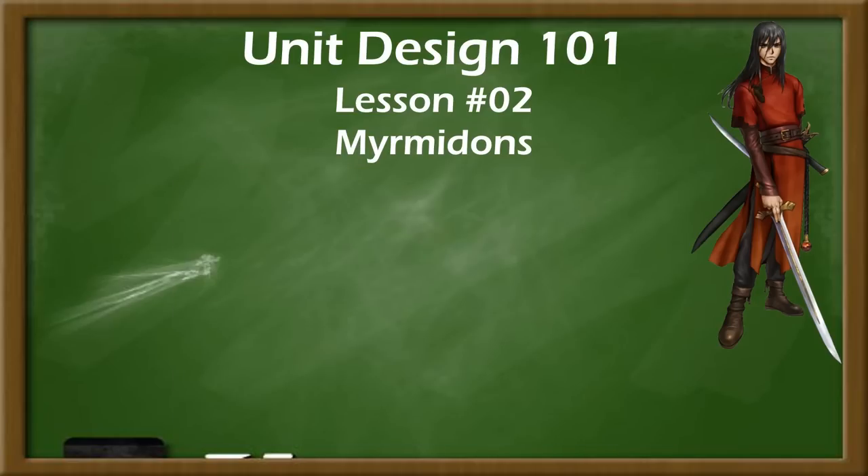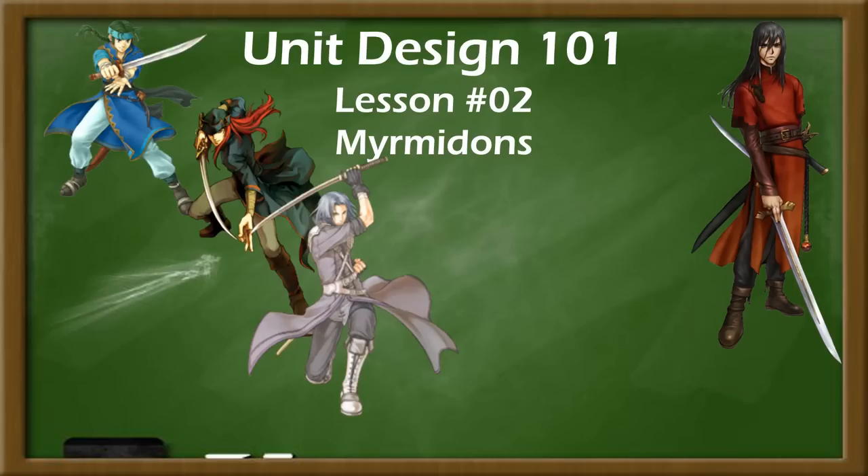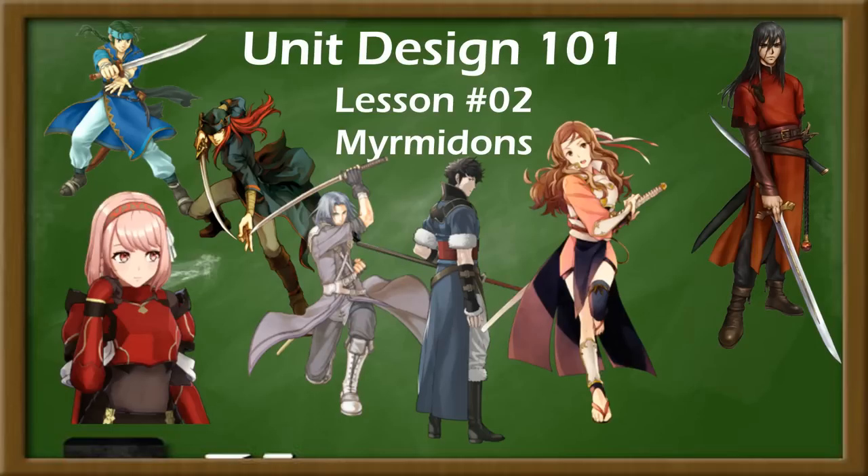Most games feature Myrmidons who are not bad, but are often overlooked because their niche is not important enough to sacrifice other units' versatility. Guy, Joshua, Zahar, Golongku, Hana, and Lapis are not generally bad units, but their lack of versatility relative to other units often limits their usefulness, as their speed or killing potential is not valuable enough in their games to give up the versatility of a different weapon type or higher movement range.